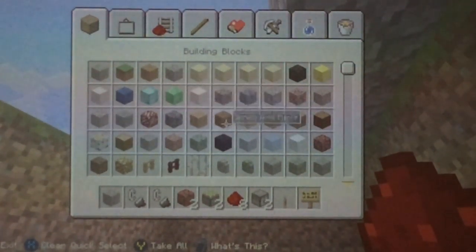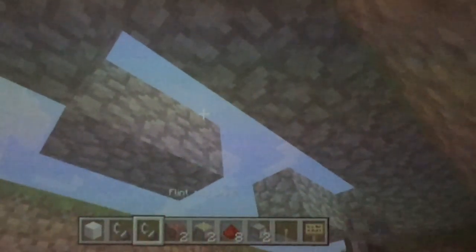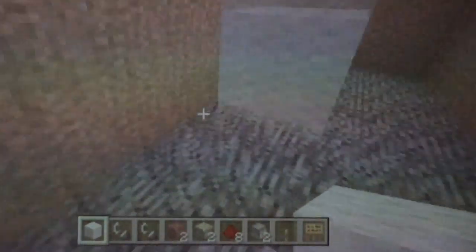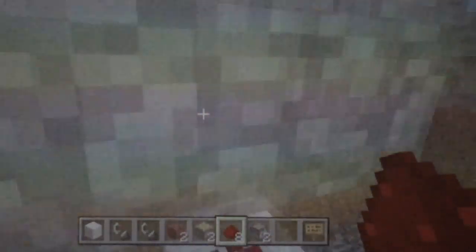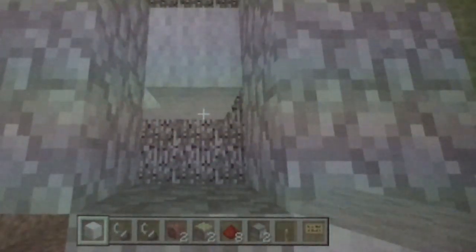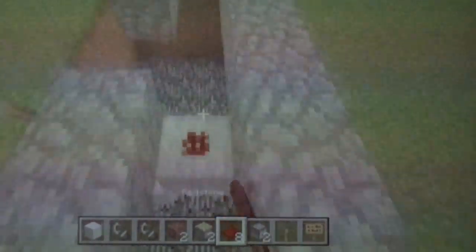For me, I'm just going to use white wool because I'm in creative, and it makes it look more professional. So bring your dirt, or block of choice, here. Redstone like that, then come up with dust. Bam. Redstone dust right here.